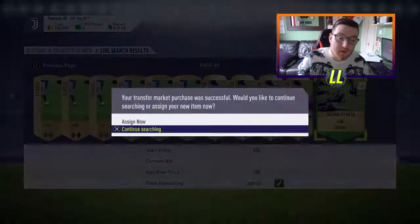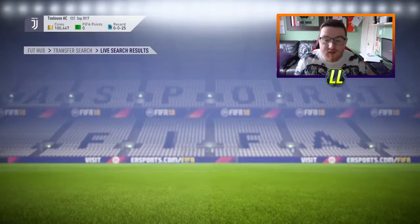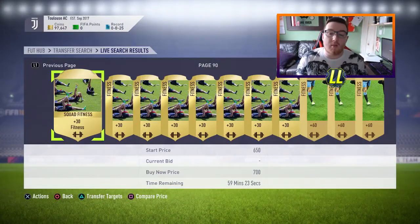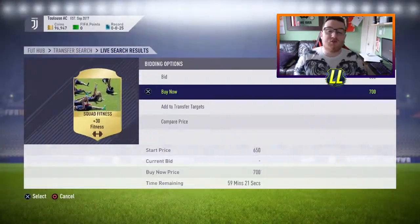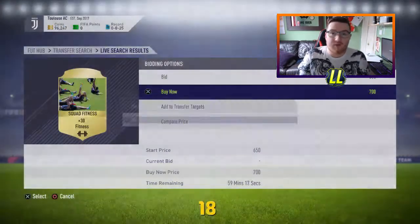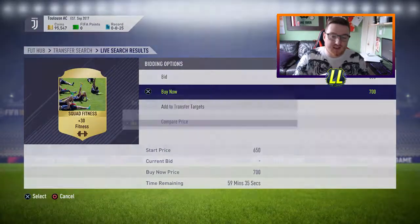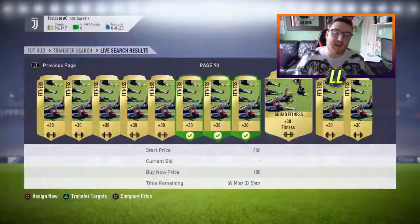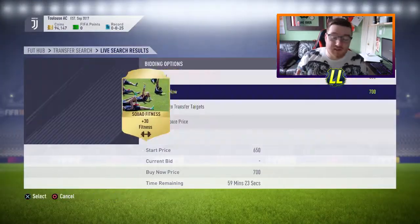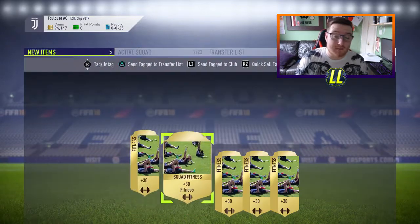The second reason I love squad fitnesses is because they can be done alongside any other trading method. You can buy as much as you want, stick them in your club, and they don't affect other trading methods. We'll be using squad fitnesses a lot because we can stock them in our club and just use five spots on the trade pile to sell all of them. They're a brilliant investment because they always go up — like during weekend league, they'll go up 500 to 600 coins — and they don't get in the way of the trading method.